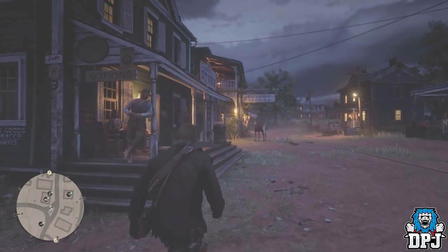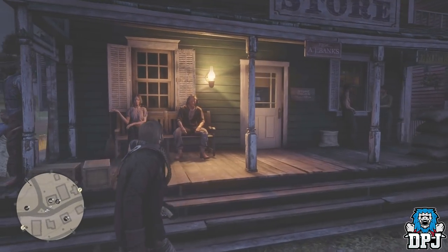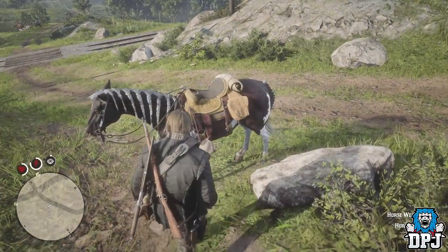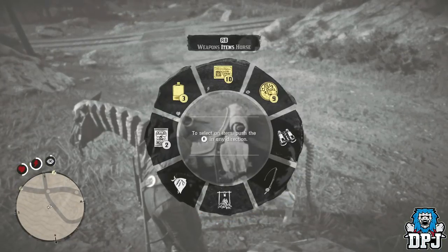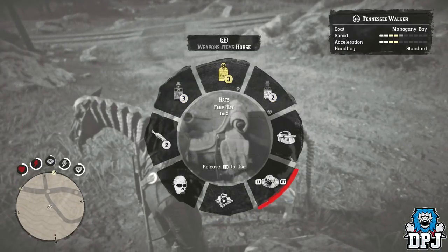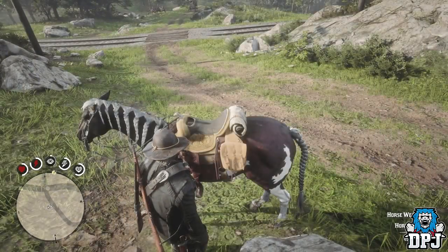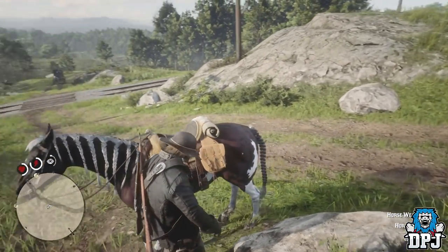Something that irritates me: I get into a fight, get punched in the face, drop my hat and forget to pick it back up, meaning I spend the rest of the day running around with the sun burning my head. Well, there is a super easy way to retrieve your hat. Simply stand next to your horse, hold the left bumper and tap the right bumper to bring up the horse wheel, and select your hat. Simple.